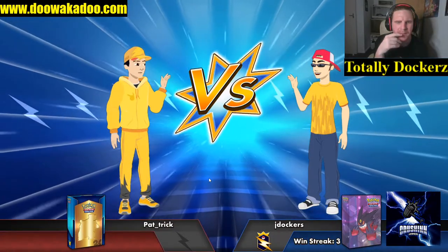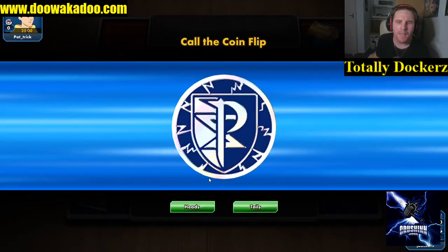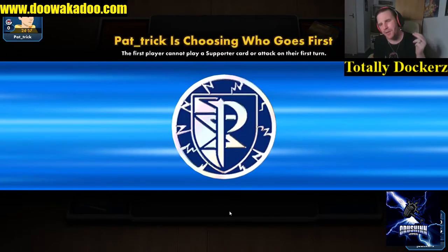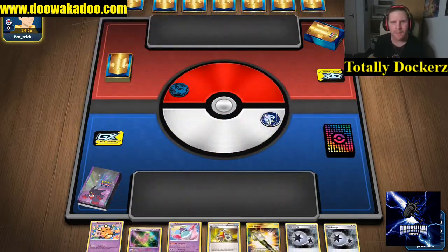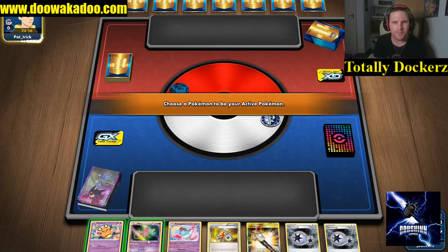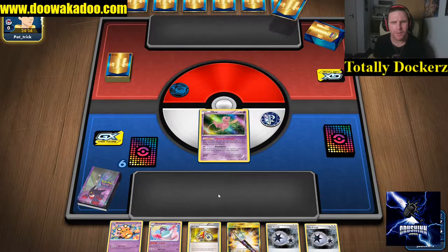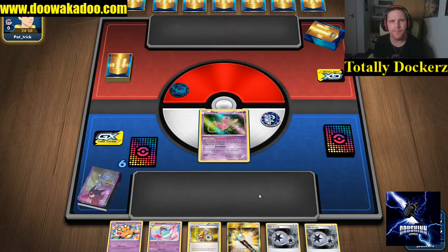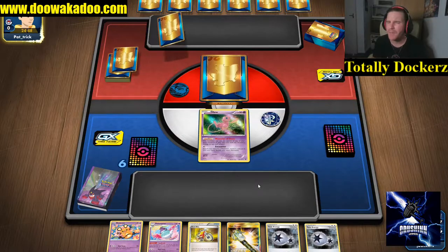Okay guys, here we go against Patrick. We'll go second - this is definitely a go-second deck. You want to throw as many Pokémon away as you can. We're looking for a top deck here, mulligans are great. It looks like they're playing a water deck, maybe with Keldeo EX.